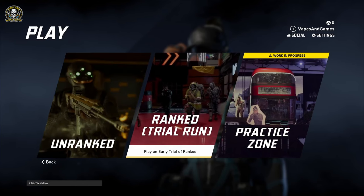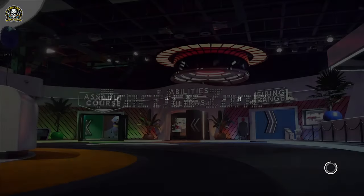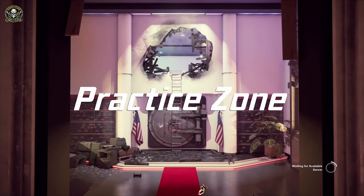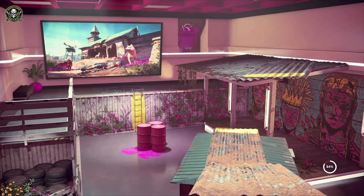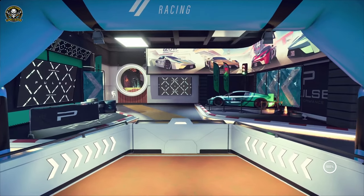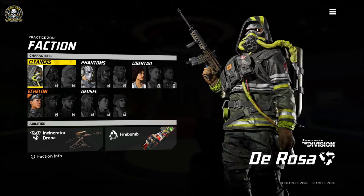So we've got Unranked, Rank, Trial Run, and Practice Zone — warm up and adjust settings, sounds like my cup of tea. We should have a quick look around and make sure we're all set up with sensitivity and whatnot. While we're waiting for this to load — we do have a community Discord server that I've just set up, starting to fill it up now. Check the description below for that and all our socials.